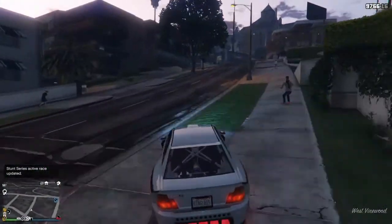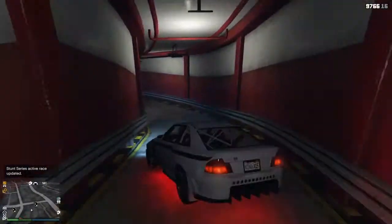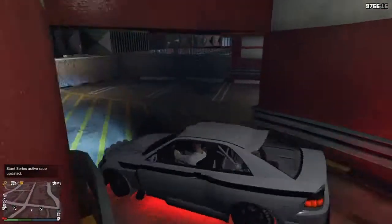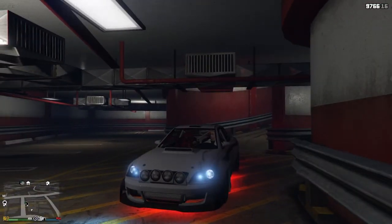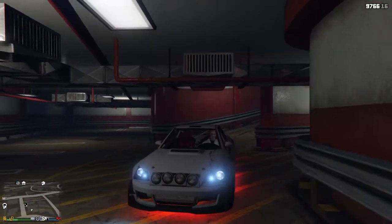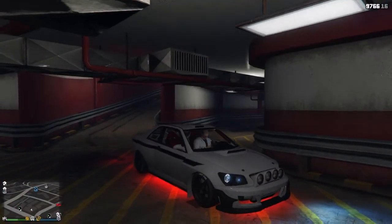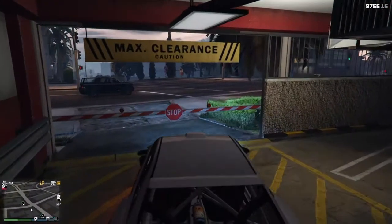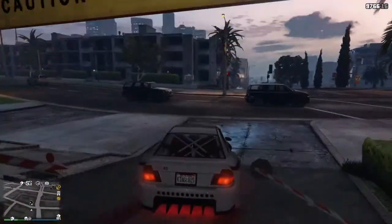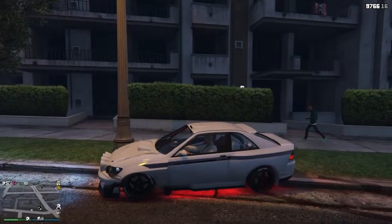I honestly like this drift spot mostly because it's just a difficult drift, and you can impress a lot of friends if you get it right. Just a little note: you cannot go through this in a Banshee sideways, like I just did, because you will hit the walls and it will not be pretty at all. That is number three on the list.